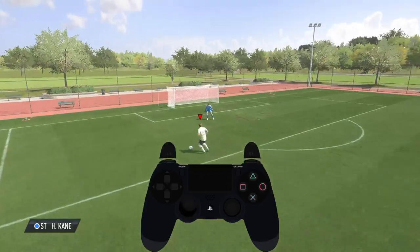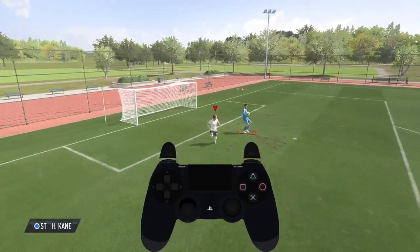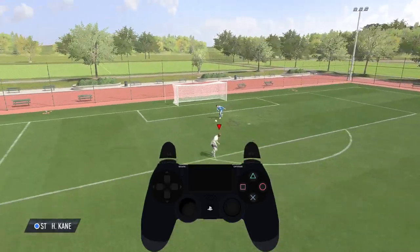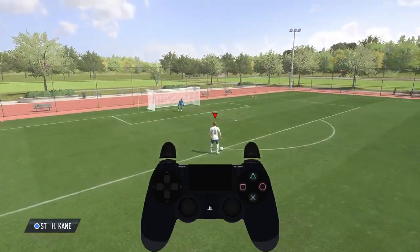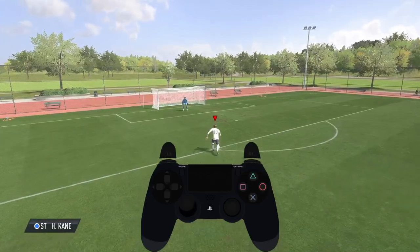Let's make it one more time. You are running to the keeper, then fake shot — Circle and X. And then you can also move with the left stick to the left or the right to choose the direction of the shot.